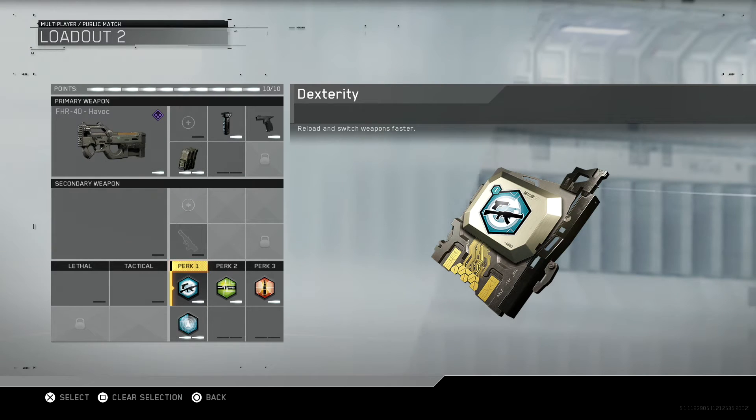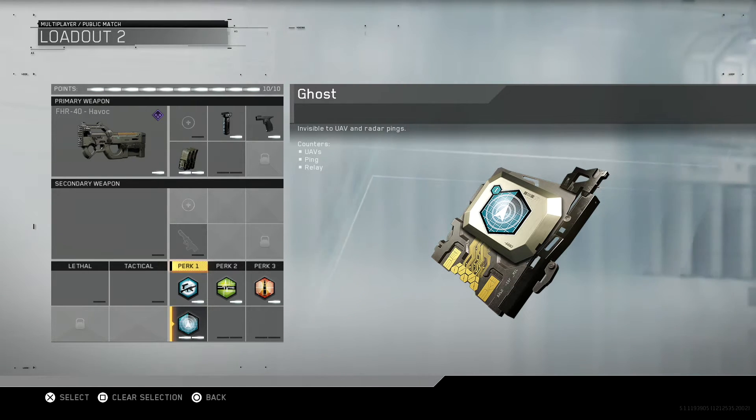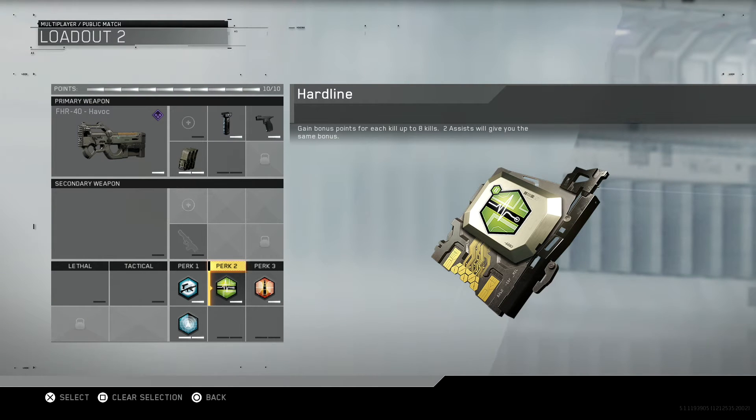I've also changed the perks — I've got dexterity and ghost. I love ghost in the majority of games, and in this one you don't actually have to be moving for ghost to be effective, which is really, really useful.